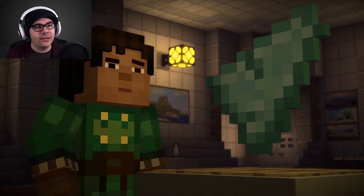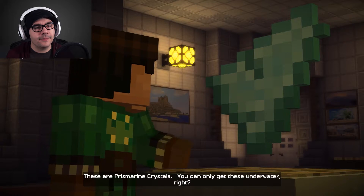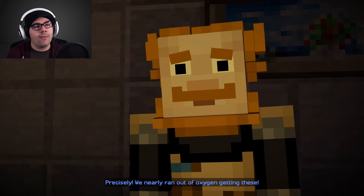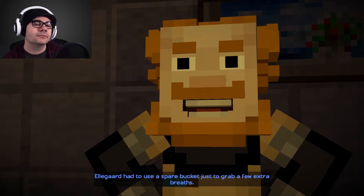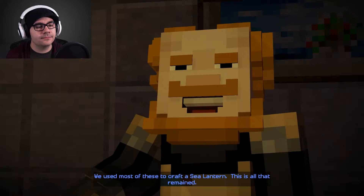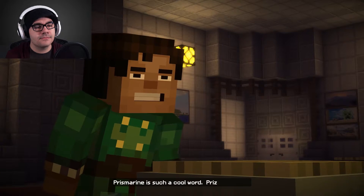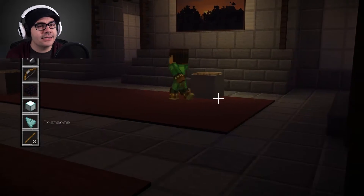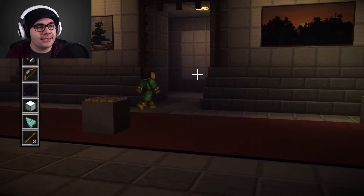Oh, I didn't go in that hallway over there, did I? Can I go back there? These are prismarine crystals. You can only get these underwater, right? Precisely. We nearly ran out of oxygen getting these. Eligard had to use a spare bucket just to grab a few extra breaths. We used most — I don't think that works in Minecraft — to craft a sea lantern. This is all that remained. I was right. Prismarine. Let's see if we can go back here. I doubt it — it's probably gonna stop us.